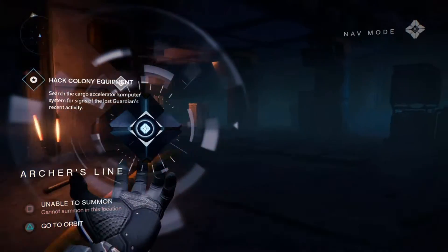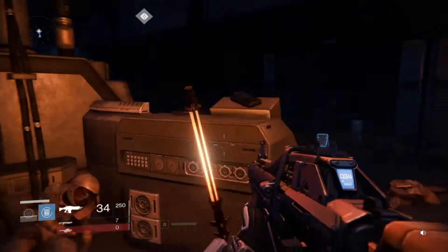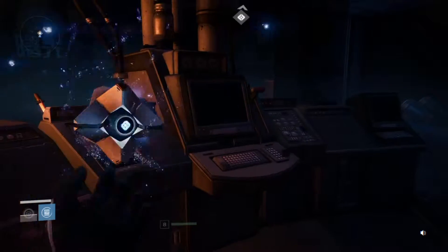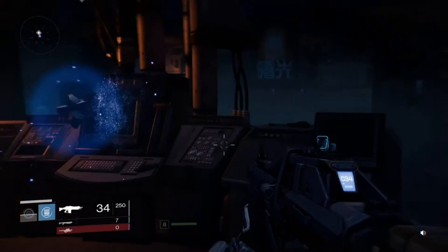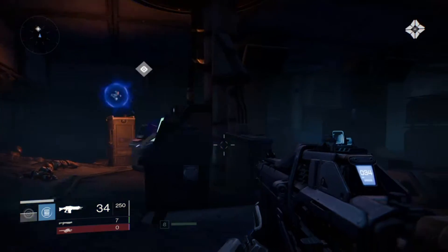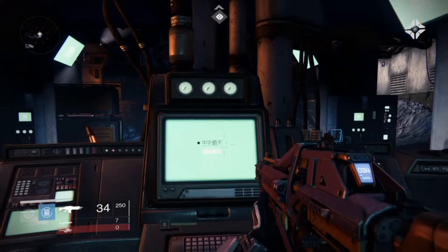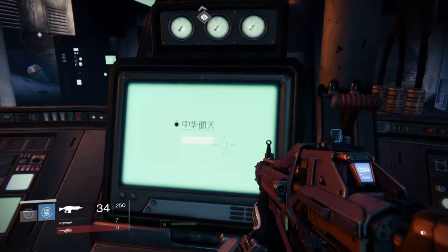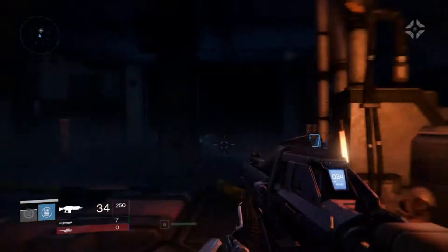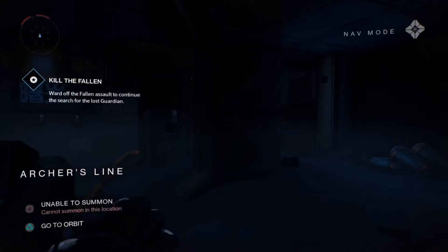Alright, so we need to hack the colony equipment. Deploy the Ghost here. Here we go — killed a Fallen, a bit of action.